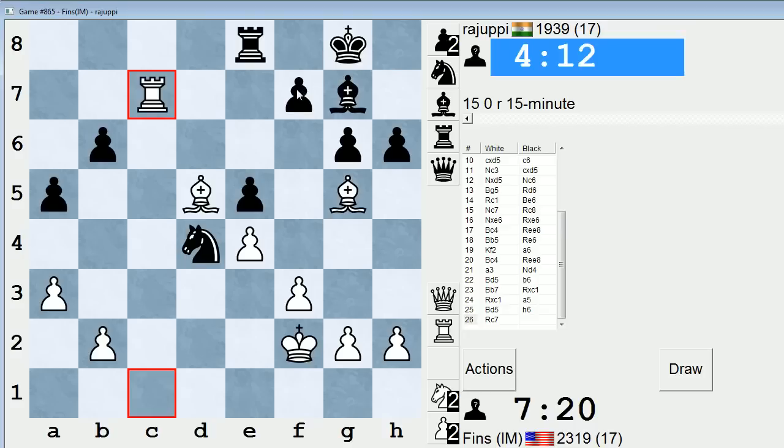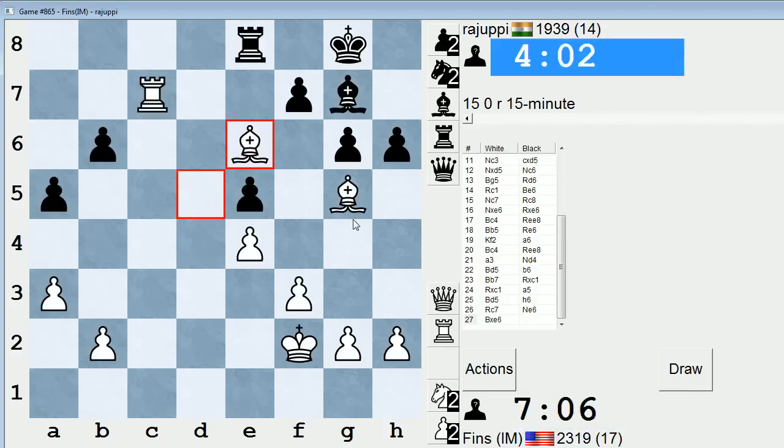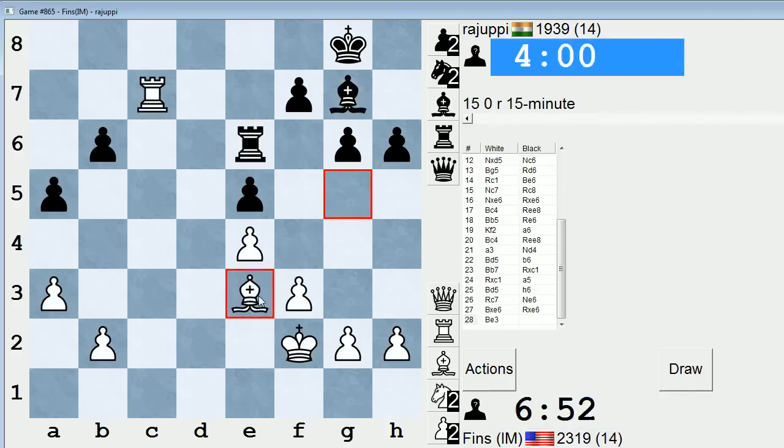After Knight E6, Bishop takes, Rook takes — do I throw in that check or not? That's a big question. At first I was thinking I want to, but now I'm not so sure. It's kind of nice attacking F7 too. If just Bishop E3 directly, Bishop F8 was the move I was concerned about — but I can always play Rook C8 then. So Knight E6, Bishop takes, Rook takes — Bishop E3 is the proper square. I'm going to refrain from throwing that Rook C8 check in and just bring the Bishop back.